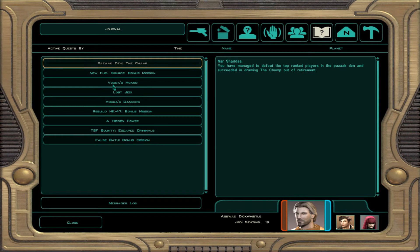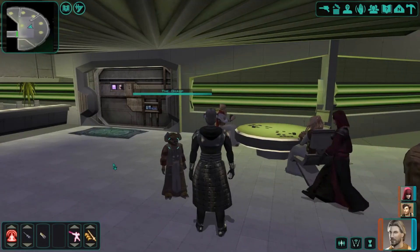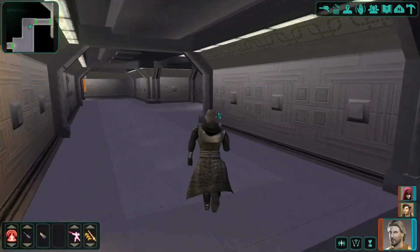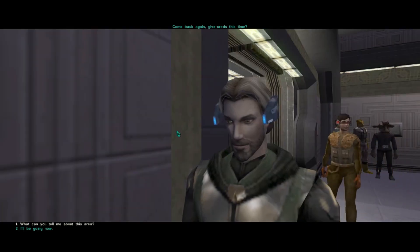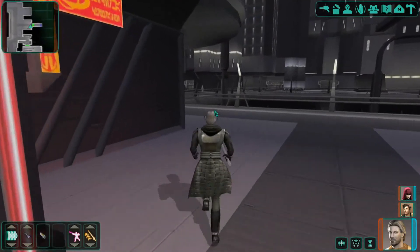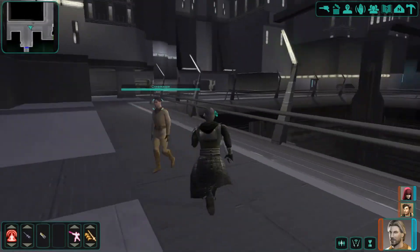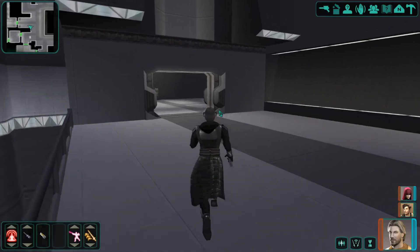Active quest update: I managed to defeat the champ. The top-rated player in the Pazaak Den has successfully drawn the champ out of retirement - is there anything more I can learn from him? I'd have to play him again, so maybe we'll come back later. We also have the final piece of the puzzle to reactivate HK-47. I got so excited thinking about HK-47 that I skipped grabbing the Juma Juice from the cantina bartender - we'll go reactivate HK-47, come back, then get the Juma Juice and get into Voga's treasure trove.